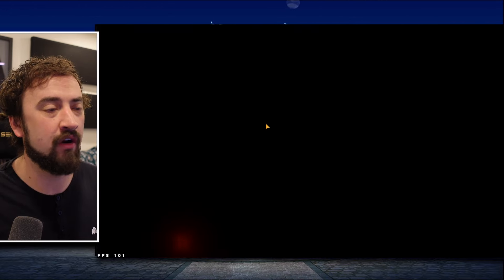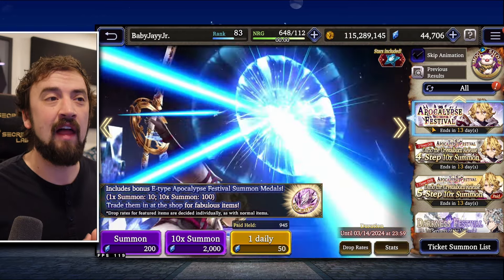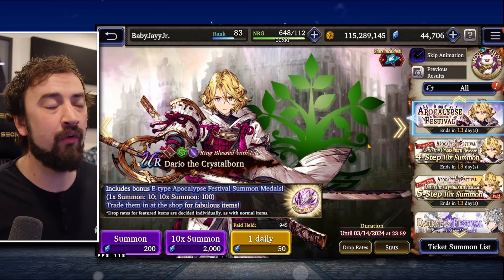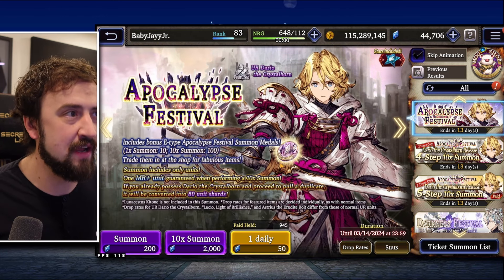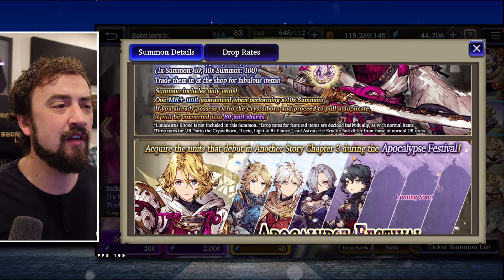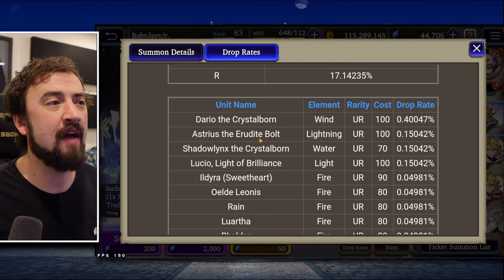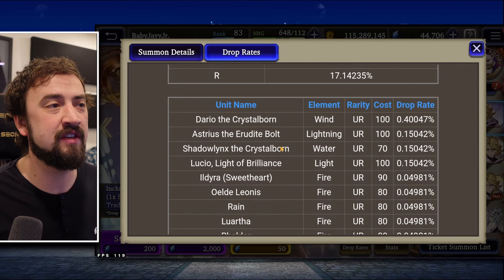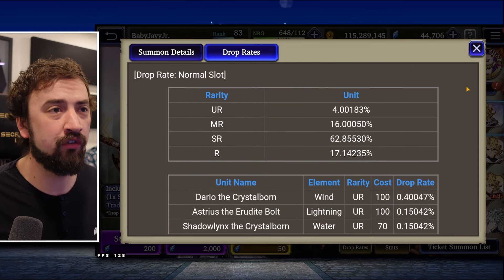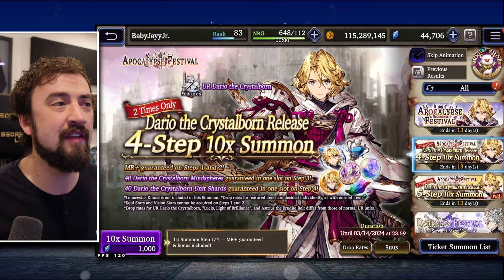On to the banners — there are some interesting ones here today. First of all, Dario is not purchasable. We didn't think he was going to be like Katone and Shadowlings were, but Dario is not going to be purchasable. You're going to have to pull him like any other 100-cost Warrior of the Crystal unit at his Apocalypse Festival. His drop rate is 0.4%. You also have boosted drop chances on Astreus the Erudite, Shadowlings the Crystal Board, and Lucio Light of Brilliance, so you might get lucky and hit one of those on the way to Dario.